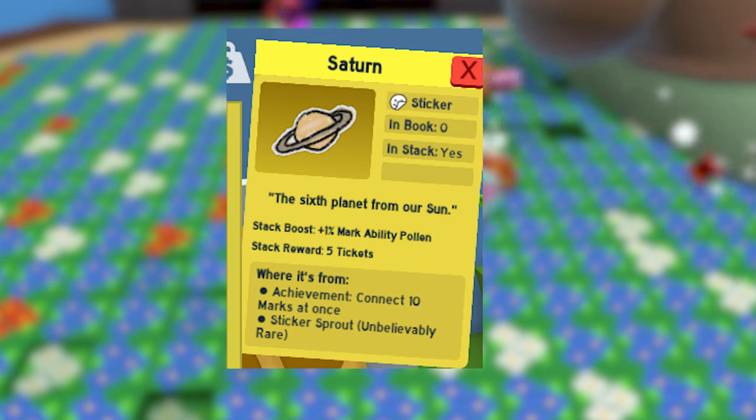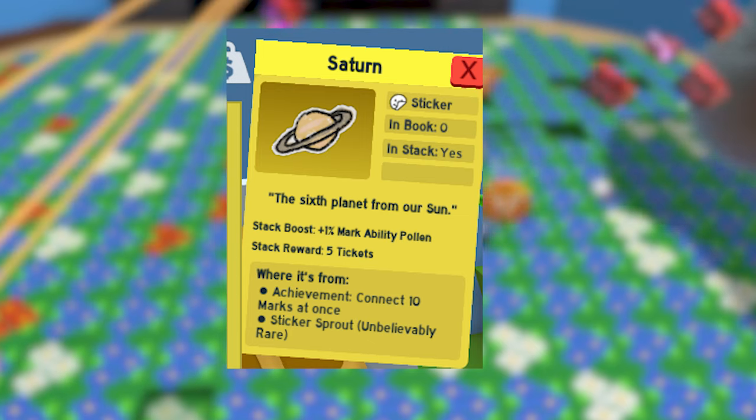The Saturn sticker seems simple to get — connect 10 marks at once — but actually it's been hard because the marks go away very fast.